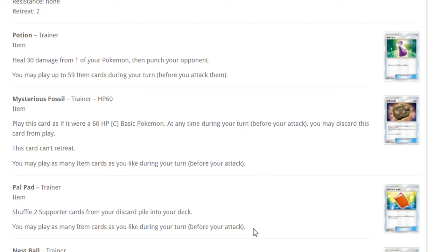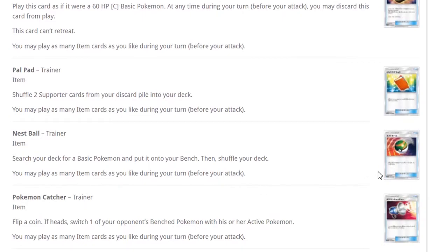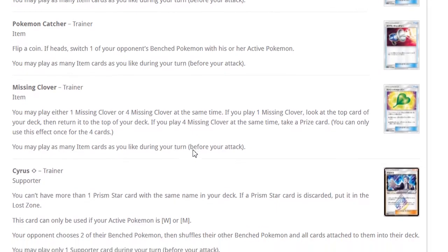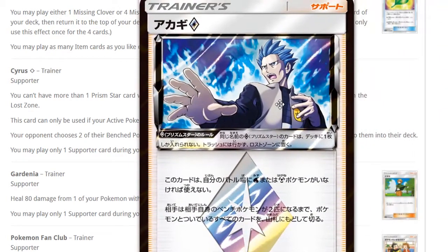PalPad — I don't think you should change the count of your supporters, but maybe you want to play fewer Guzmas since PalPad can put them back after Sycamore discards them. Sycamore-heavy decks should definitely consider this. Nest Ball reprint means we keep Nest Ball until 2019. Pokemon Catcher stays in format. Missing Clover: if you play one look at the top card of your deck; if you play four take a prize card. Definitely playing four clovers every game.